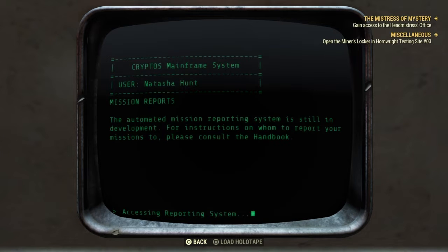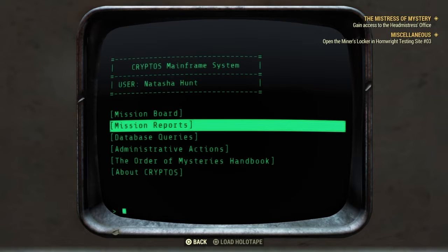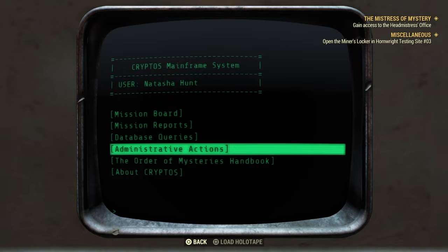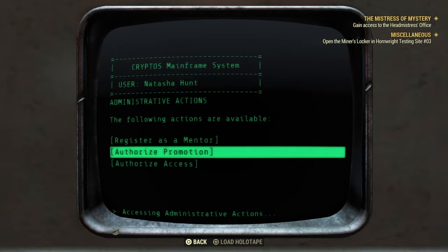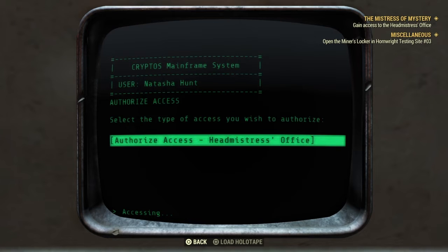The automated mission reporting system is still in development. For instructions on whom to report your missions to, please consult the handbook. Okay. So administration action — authorized access to the headmistress's office.